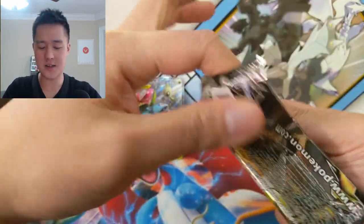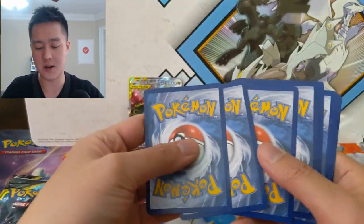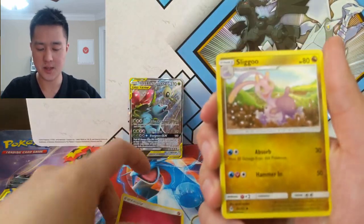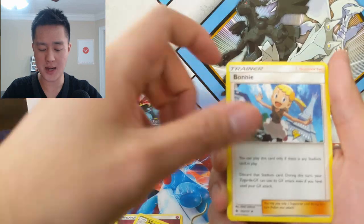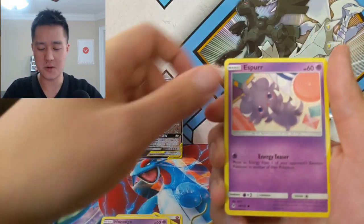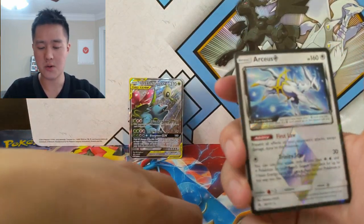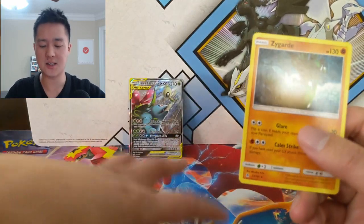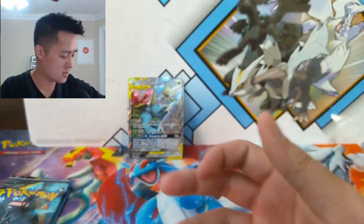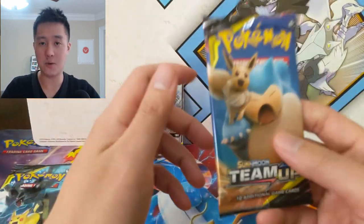Forbidden Light has been very good to us lately — let's see if we can keep that streak going. Something looks like it might have been a Prism Star. We got a Fairy Energy, Sliggoo, Bonnie, Gible — the Gible line in this set is very cool how it just keeps evolving super fast. Oh there we go — called it — Arceus Prism Star! And just a Zygarde regular rare. Can't win every time. But if there's a set we want a big hit on, it would be Team Up.